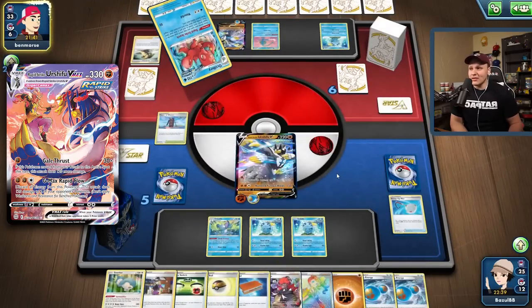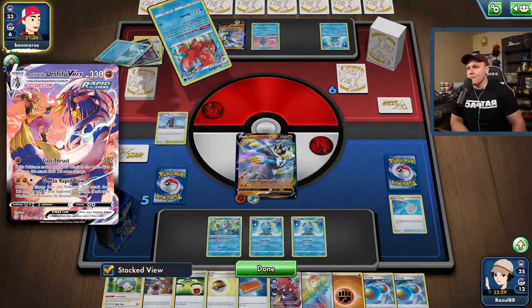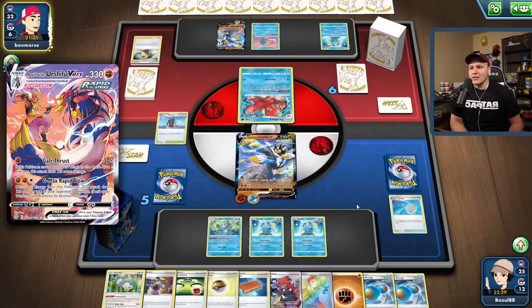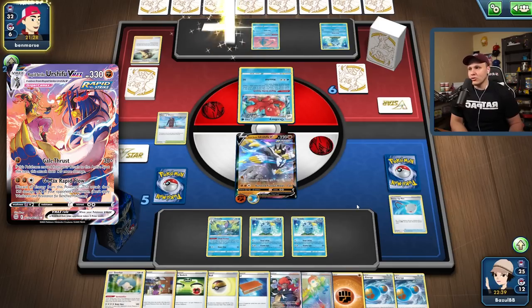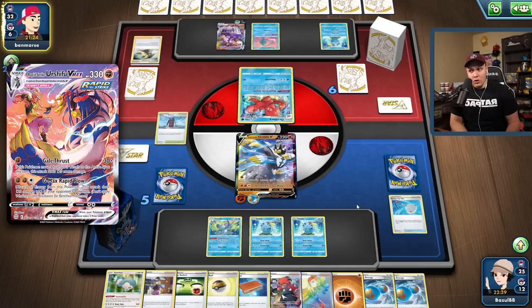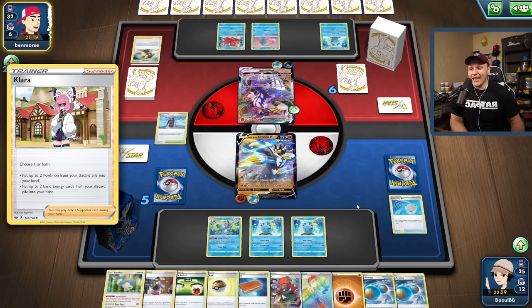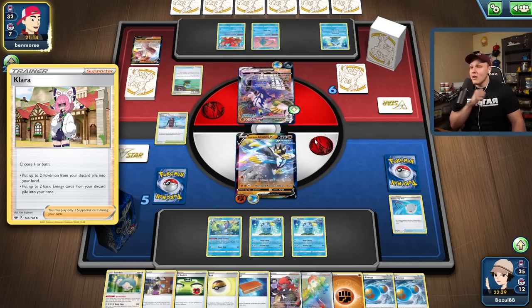If we Boss KO the Manaphy, they'd probably just go with Gale Thrust at that point and Clara back the Manaphy — that seems like a pretty good play for my opponent. But if they Raihan they don't Clara, so they'll probably be looking for Clara plus Gale Thrust and then get their Manaphy back. Honestly, that's not very good for us. We could go ahead and hit them with another Avery this turn plus 100 Furious Blows on their VMAX.